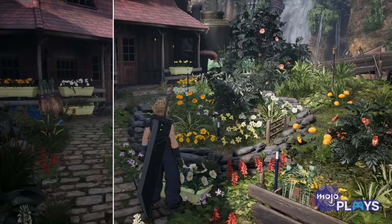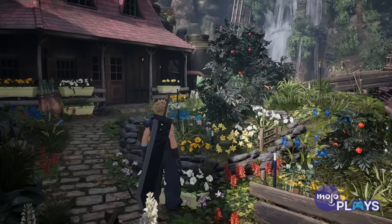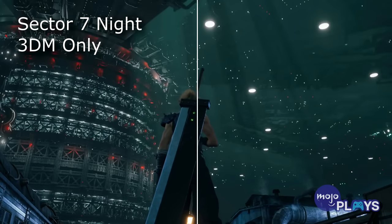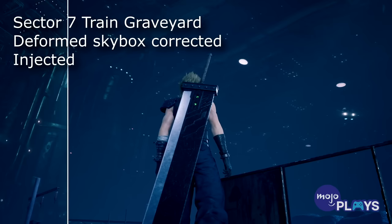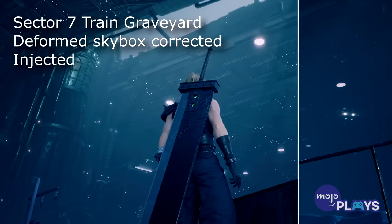Beyond updating over 20,000 textures on various models, Altazine's mod also manually upscales the many skyboxes in the game, finally bringing the detail of all those long-distance environments into focus.